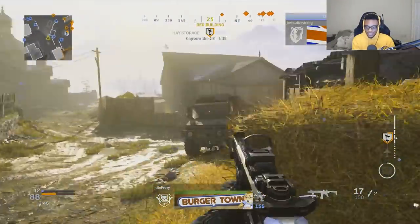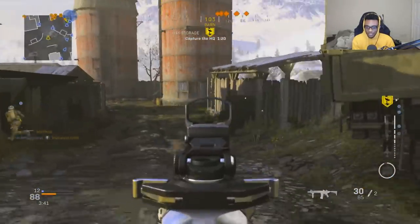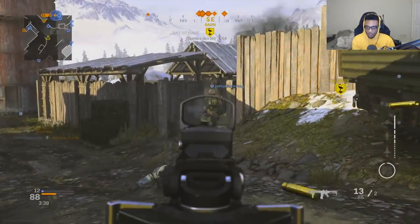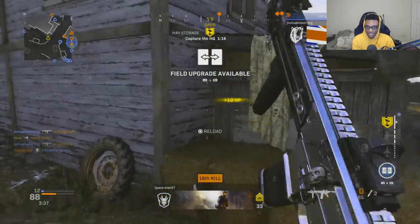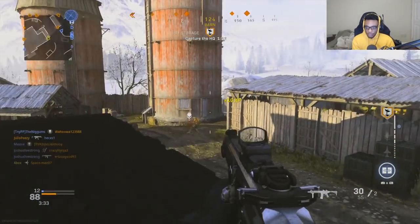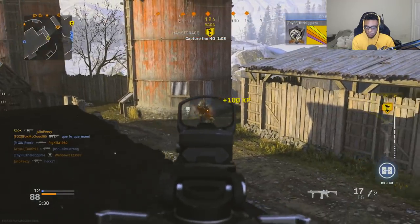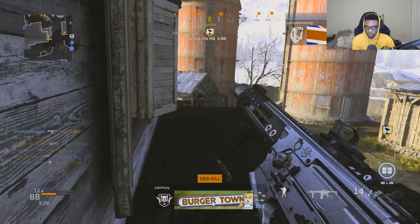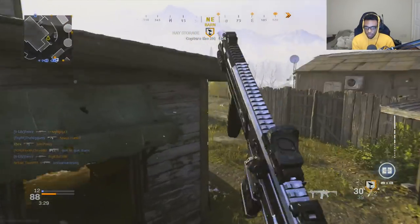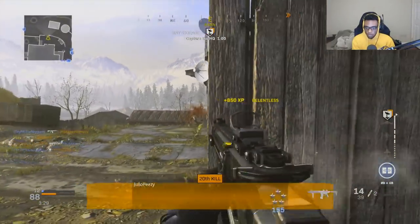I don't know why this happens in this game where you'll completely clear out a hill and then the enemy team will all spawn on the new rotation — that happens a lot on certain big maps. I can't put my finger on the name right now but it happens a lot. I'm gonna just sit up here and wait, try to hit a flank over here real quick — take him out there.